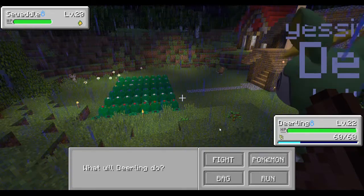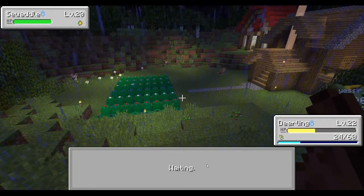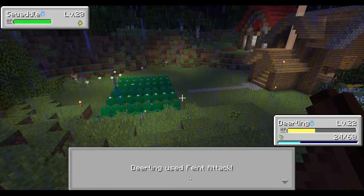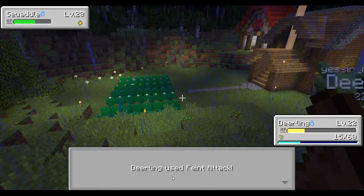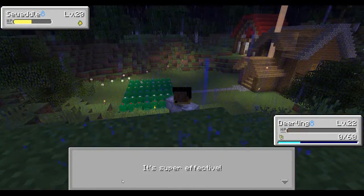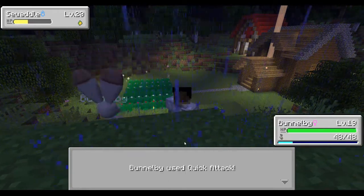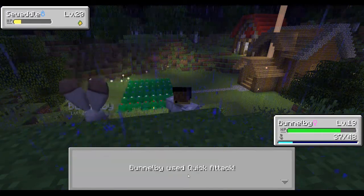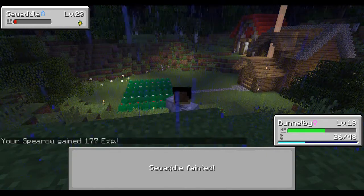The one thing about the battle mechanics I don't like is you can't move your screen around. That was super effective — I couldn't seed it. Let me use faint attack. I'm trying to level up some of my Pokemon. What's that out there? That's an interesting little deer thing. Let's go Bunny, quick attack! This thing's kicking my butt — it's a strong little bug.